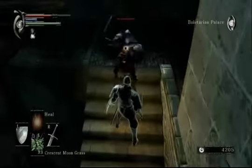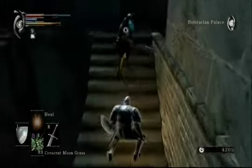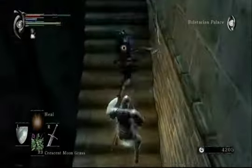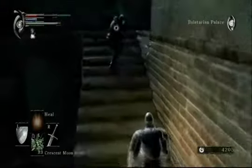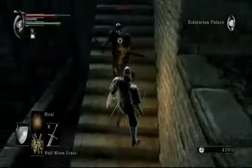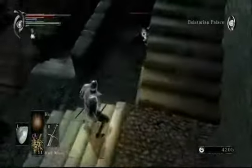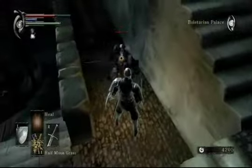Now fighting a shield knight on the stairs is very, very dangerous. If you fail to stagger him as I did there completely, it's just going to keep laying into you. And once again I get the very edge of a parry, but he staggers me anyway because my stamina was so low. And there I get a parry, but he moves out of the range of my stab, so... He's had a couple lucky breaks so far.